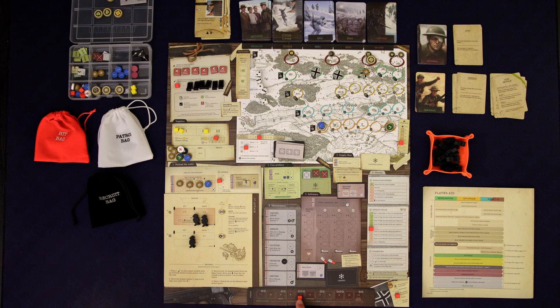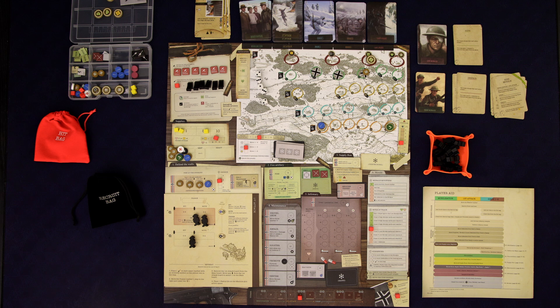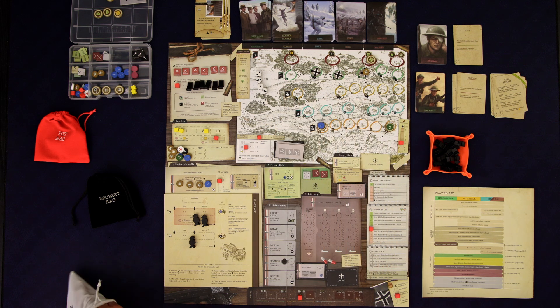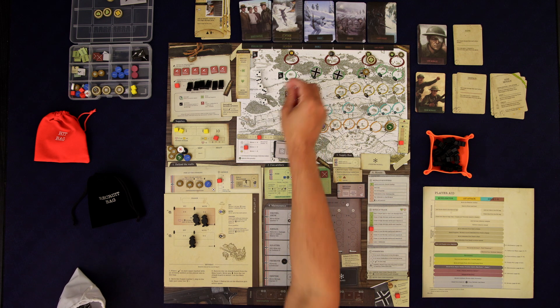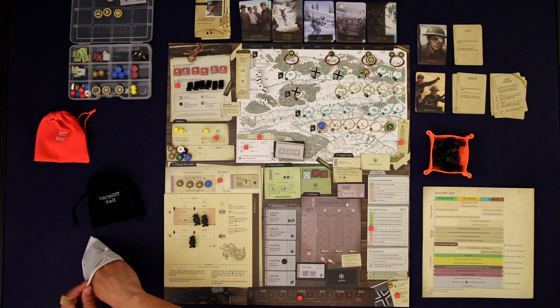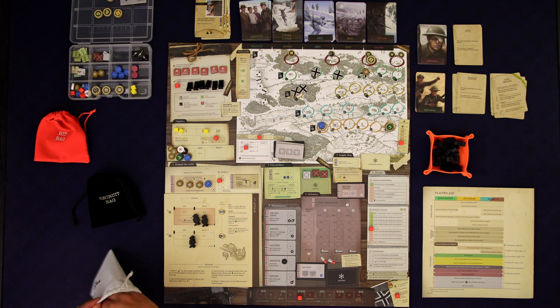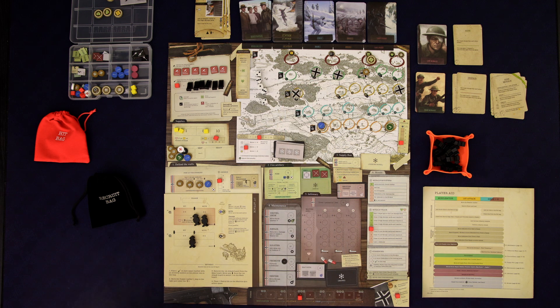We've got to add three patrols. Because we're in the first attack phase we're going to be adding them to this second row. One, one again, and six. Well we cleared out those supply depots just in time. Now we're on to round six.